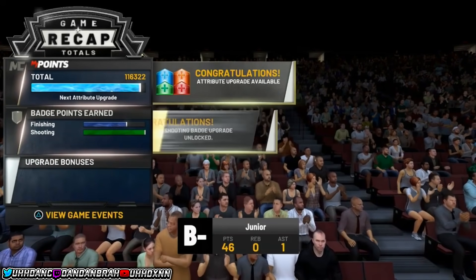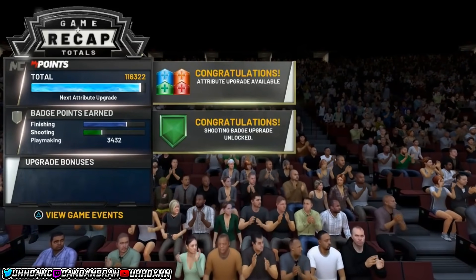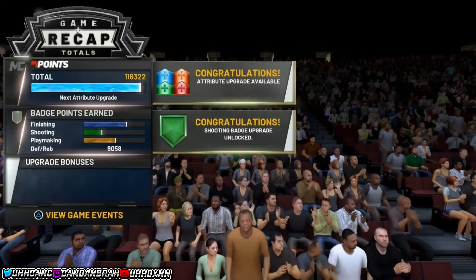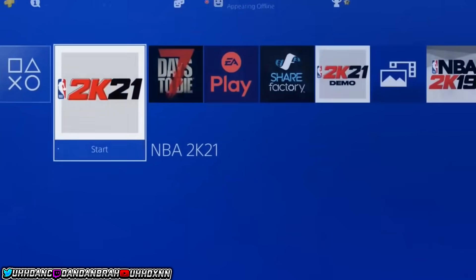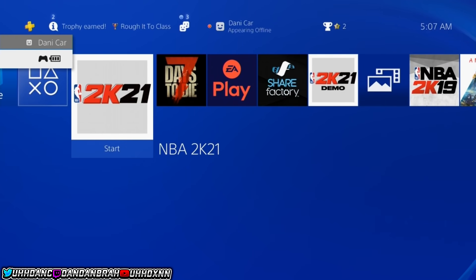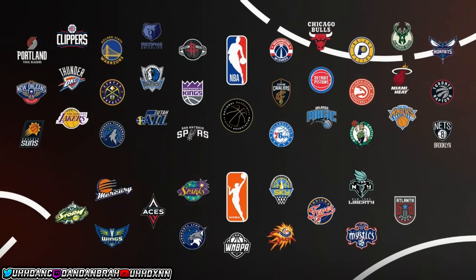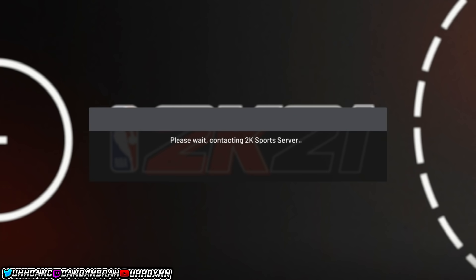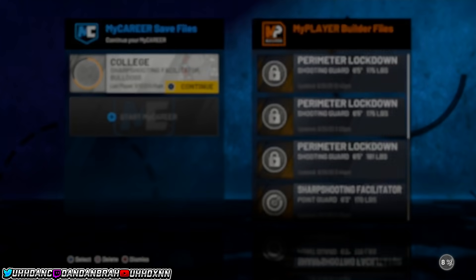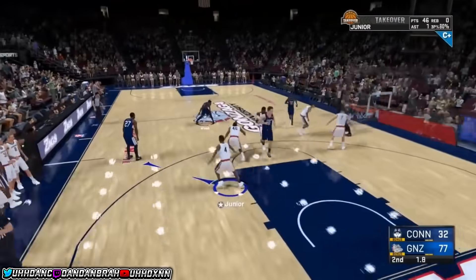If you do this every 24 hours you can basically max out your badges. I'm getting 130k right now — if I went another 24 hours I could get over 250k to 260k in attribute upgrades, and over 200k straight in badges. This glitch is really good if you need badges quickly or just made a new player. It's going to get patched soon — probably as soon as I upload this.